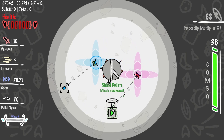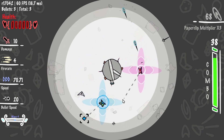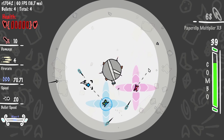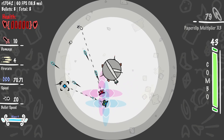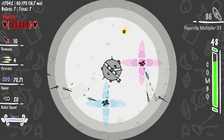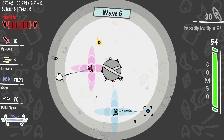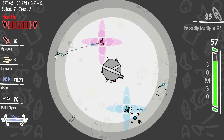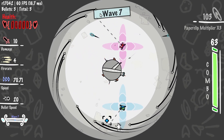Shield bullet. So, our bullets have shields on them, which means we can shoot the red bullets. And our bullets will stop them, basically. Instead of having a shield, we can just shoot the red bullets.